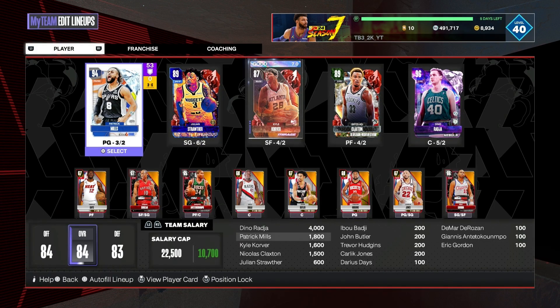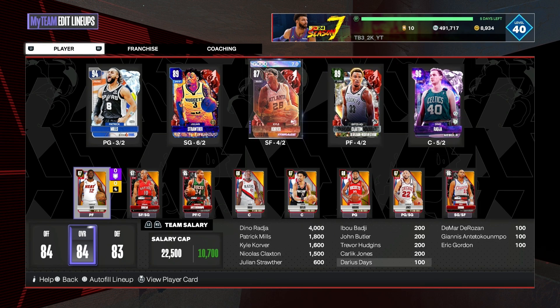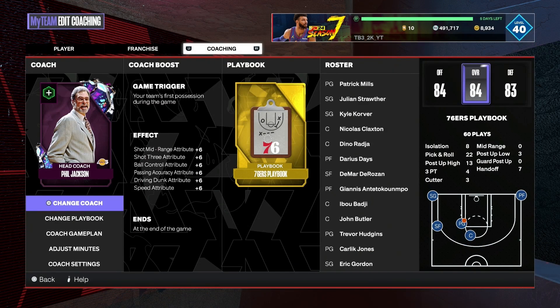If you look over here, I'm using a diamond, a pink diamond, and 3 ruby cards, and all these low overall golds, so my overall lineup is at 84 overall. I'm also using Dark Matter Phil Jackson to give me that plus 6 to the 3-point, and speed and other stats.